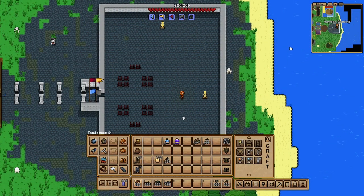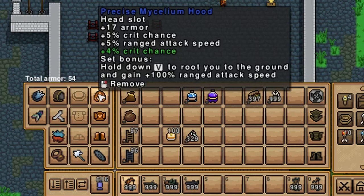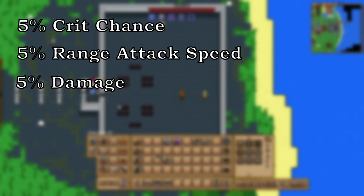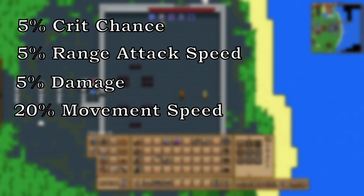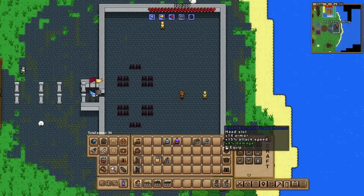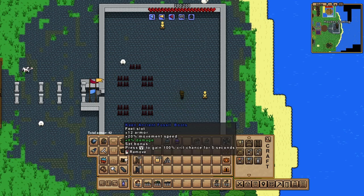After some extensive testing, the armor you will want to equip is the Mycelium Range Armor with the hood. This gives the following buffs: 5% crit chance, 5% range attack speed, 5% damage, 20% movement speed, and a total of 54 armor. With the full Mycelium Range Armor, you get the set bonus that grounds you to one spot on the floor and increases your attack speed by 100% with a cooldown of 3 seconds, so be sure to utilize that when you get the chance to attack. I did try this out with the Ancient Fossil Armor, but it just doesn't do the same damage per second, even with the 100% crit chance.